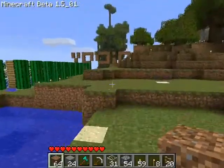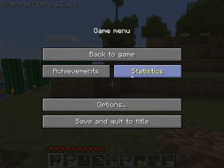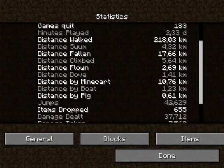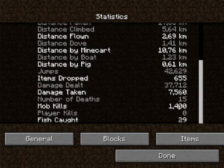I haven't been doing many projects. I have to show you my stats because that's what I wanted to do. So: times played 85, worlds played 8, 77 multiplayer servers joined, minutes played — 2.33 days, so that's like 48 hours and something. Distance walked: 200 kilometers. How far you've fallen and stuff — it's pretty cool. Jumps: 42,000. Number of deaths: 15. Mobs killed: 1,400.